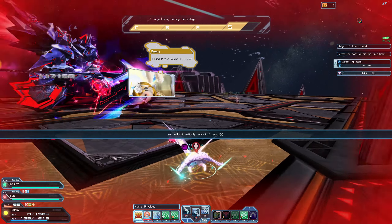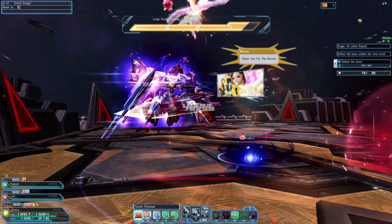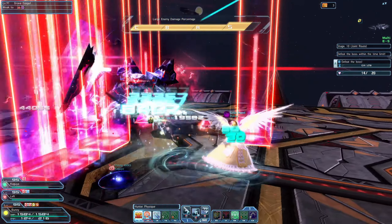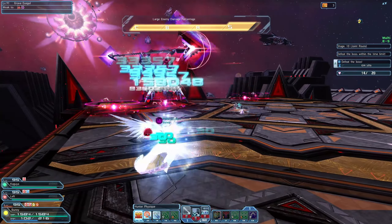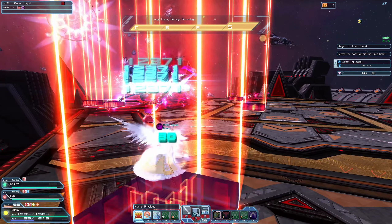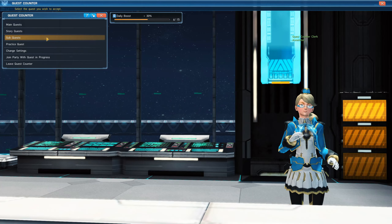However tempting this may be, I highly recommend just farming for them instead of using Recycle Badges or AC Scratch Ticket items because of how expensive and valuable they are. Either farm Photon Boosters to exchange those for Ultimate Boosters, or farm straight Ultimate Boosters from Mining Base VR or from the new Divide Quests.